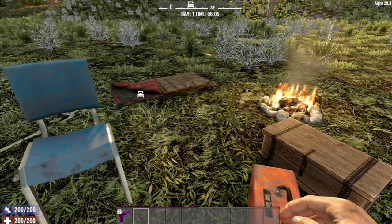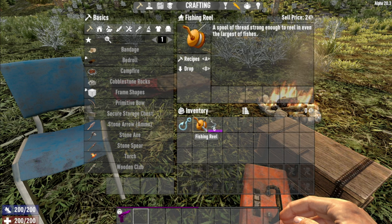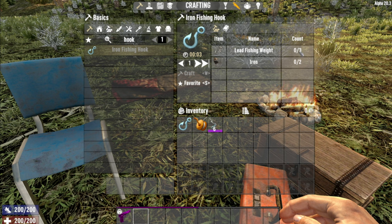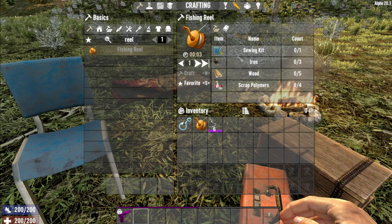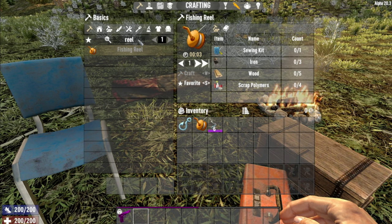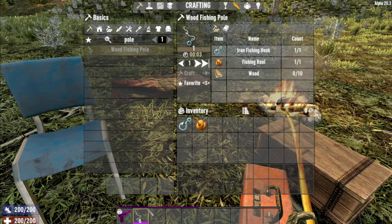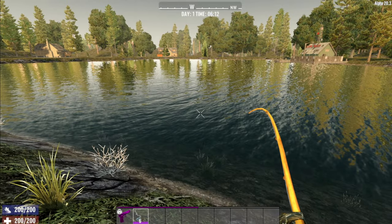Of course we will need a fishing rod. That fishing rod is created from an iron fishing hook, a fishing reel, and a little bit of wood. In game you will need to find some lead fishing weight — three of them and two iron. It's very simple to make. The fishing reel is a sewing kit: three iron, five wood and four scrap polymers. Eventually you create the pole by taking those two components with just ten wood. It looks quite funky and we can cast away and start fishing straight away.